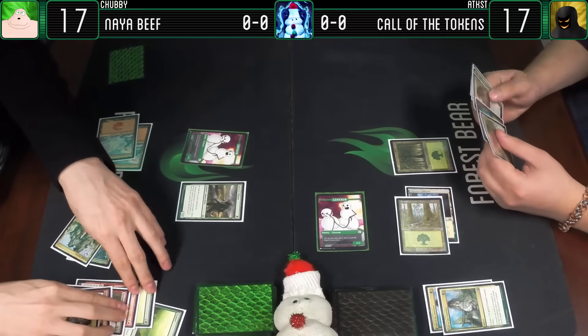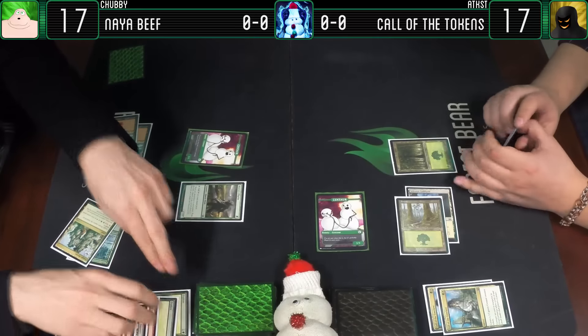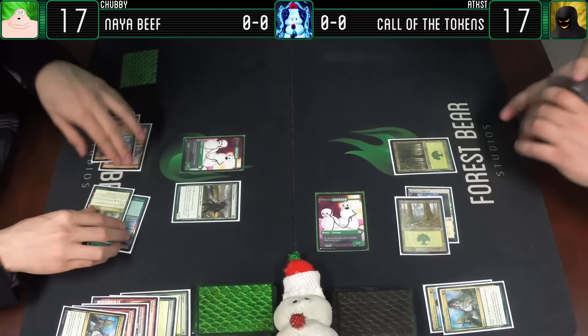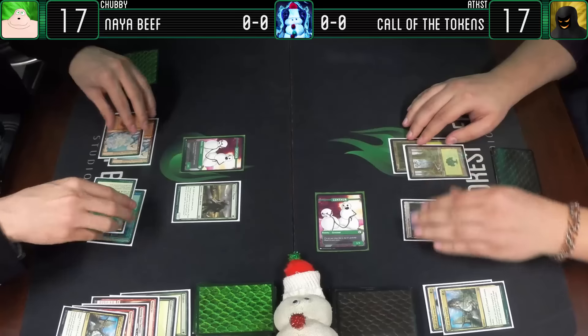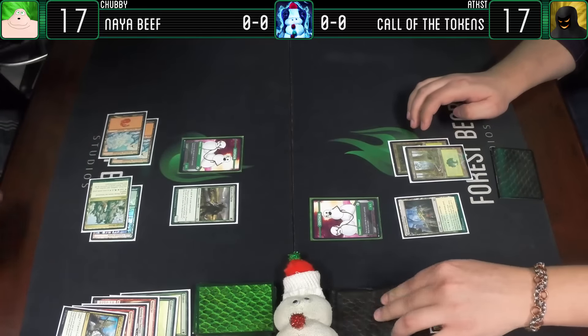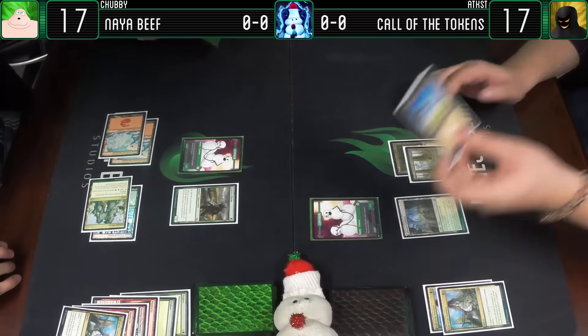I don't think I have nearly as many of these as you have - I think I've got 2, maybe 3. Anyway, pass the turn. Untap. And if you want tokens like these, you can head on over to store.forestbearer.net.